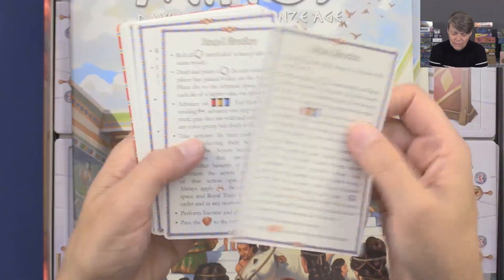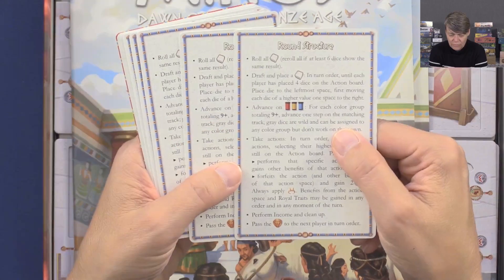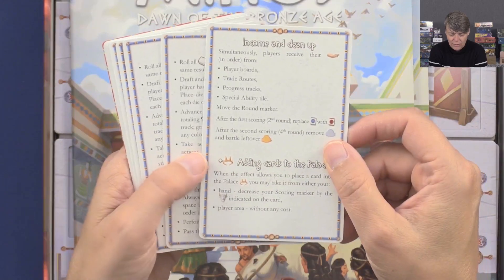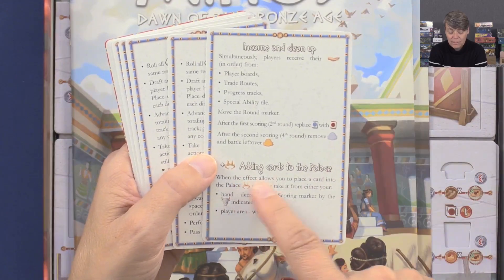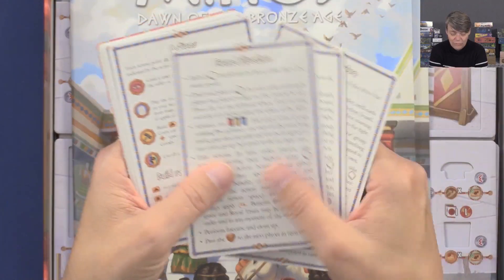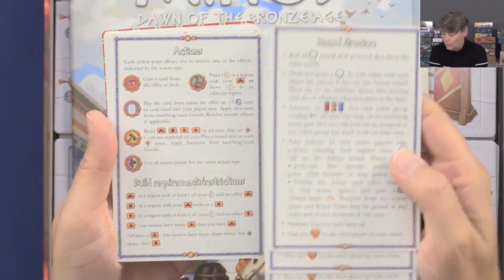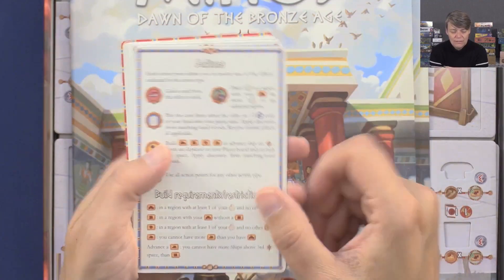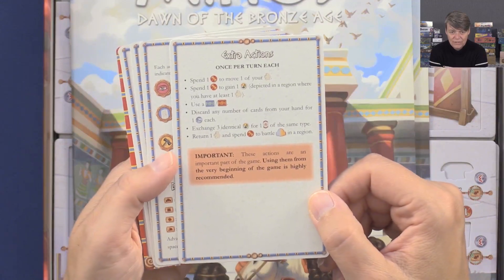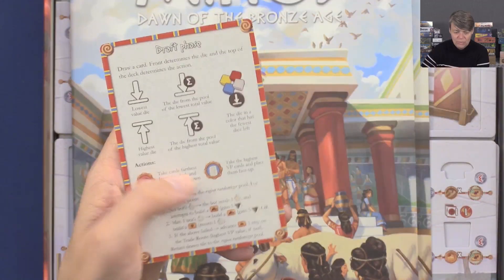I think that is some player aid and they are coated — they are smooth. So this is the round structure on one side, and income and clean up and adding cards to the palace. So you're going to have four of these helpers. I like when you have helpers in a game so each player can have their own to look at. And then you have actions, explanation, and extra actions on the back side. Player aids, one for each player.